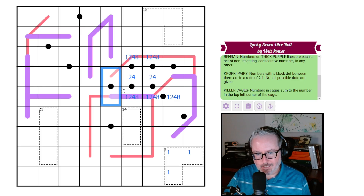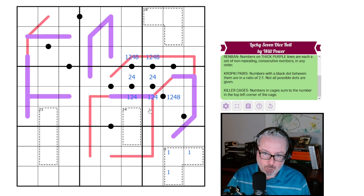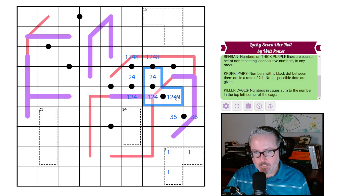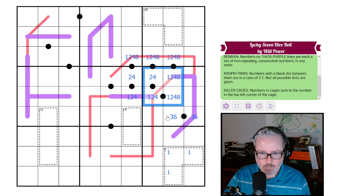We can't necessarily say what the correlation on the renban is, because this could be one-two-four or eight-four-two. But the eight can never go on here — you'd have to put a five, six, and seven over here to get from four to eight. So these are not eights. That means this here has to be a three-six pair, because we already have three of the one-two-four-eights in this region. This one has to be from one-two-four-eight.